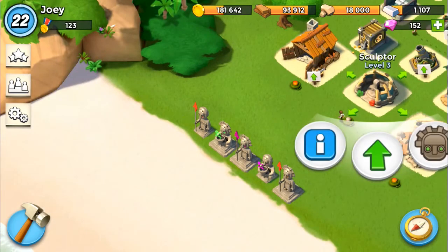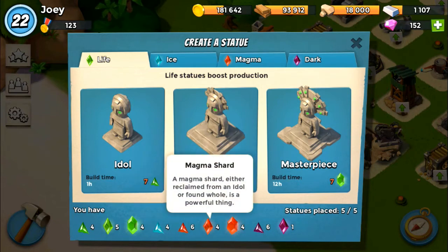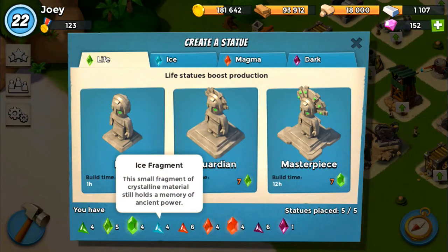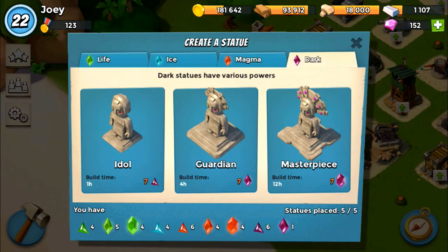Here's the sculptor. Say I want to make an idol — I can see all my collected fragments, shards, and crystals listed below. I have four ice fragments, which is not enough to create an idol since it requires seven fragments. It takes seven shards to create a guardian, and seven crystals to create a masterpiece. You can also see all the various types of statues right there.